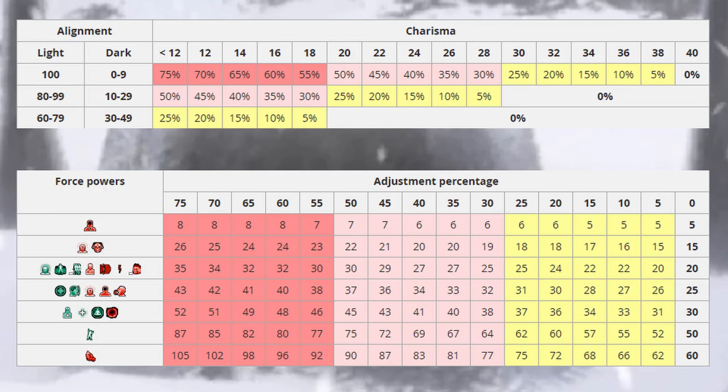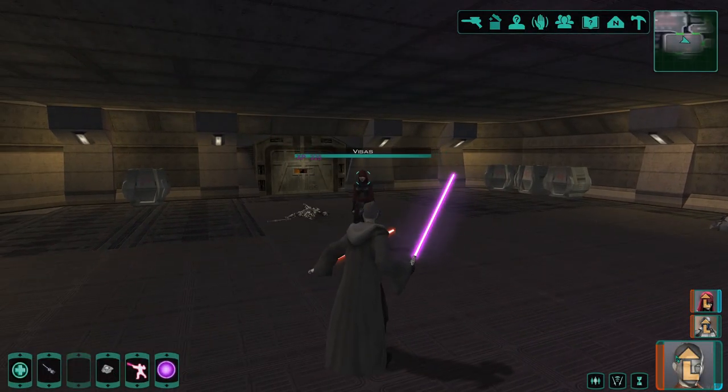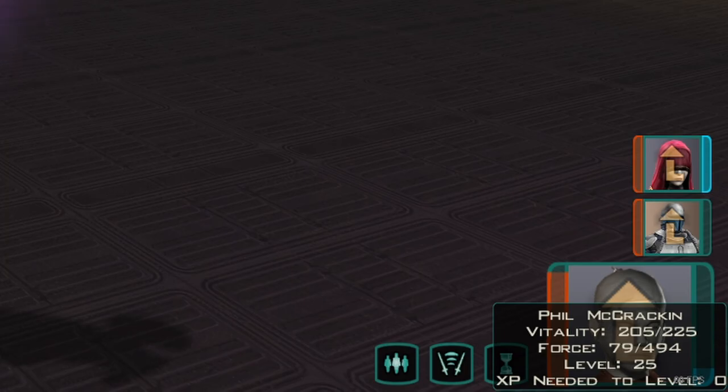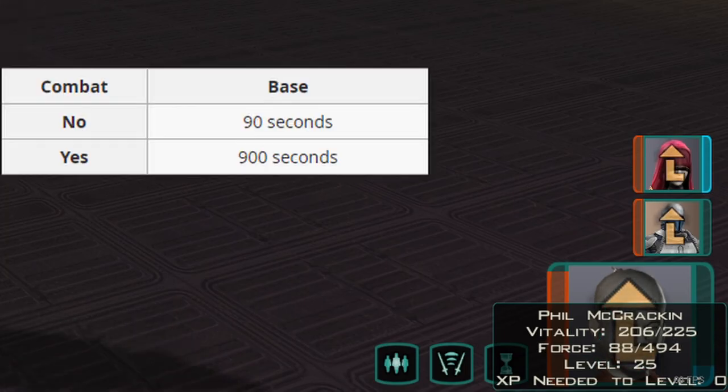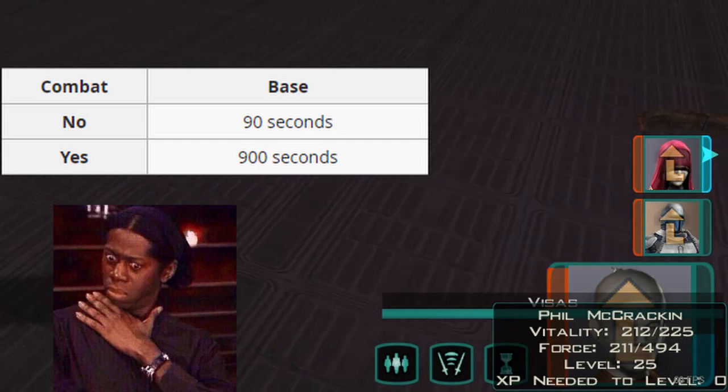Alright, there is one more topic that I want to cover: force point regeneration. Force point regeneration is strictly time based and will not be affected by how many force points you have. When not in combat, force points will fully regenerate after 90 seconds. Whether you have 100 force points or 500 force points, it will only take 90 seconds to fully regenerate them. When you are in combat, this time increases immensely — regeneration speed is 900 seconds or 15 minutes. Huge difference.